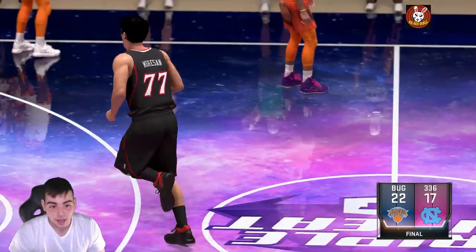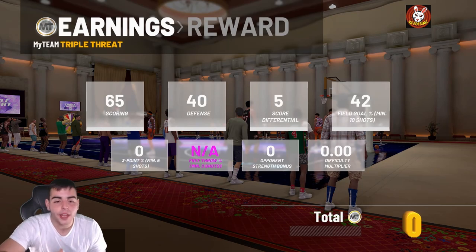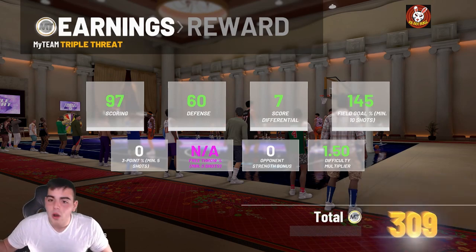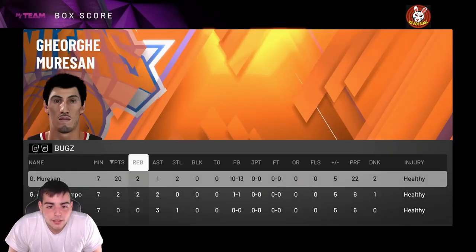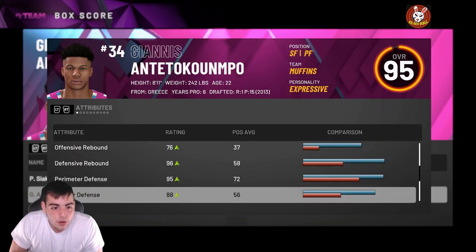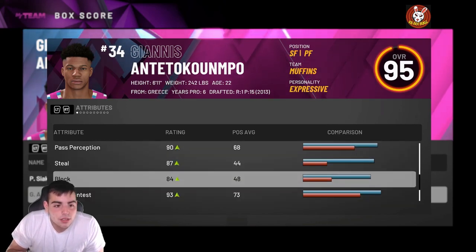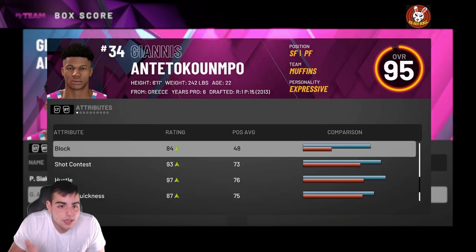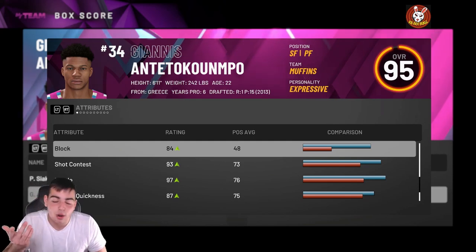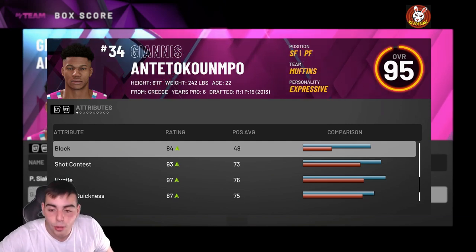Trust the process — that's all I'm gonna say. He is the best card in 2K, period. Hope you guys liked the video. He dropped 20 in Triple Threat, missed like 3 shots, 10 for 13, bullied Giannis. He's 6'11" and a half, pretty much 7 foot. Interior defense 88, steal 87, block 84 — he's essentially a 94-95 overall. He is the best free card in 2K. Stay tuned for more content — free card George Mursyn, check him out. Have a good one, peace.